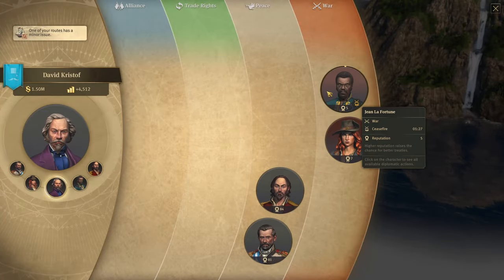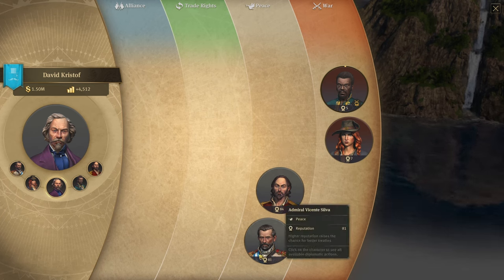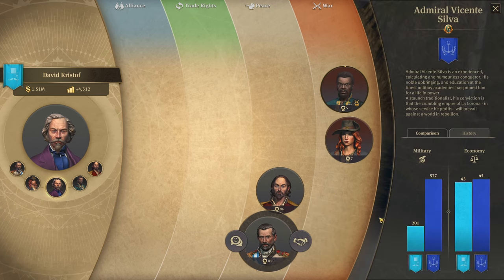Checking the diplomacy screen: Margaret has been eliminated — apparently killed by another AI, not by me. She likely lost her final island. Looking at Vicente, he has almost three times my military strength, but his economy is not that much larger, so we may be able to catch up relatively quickly.